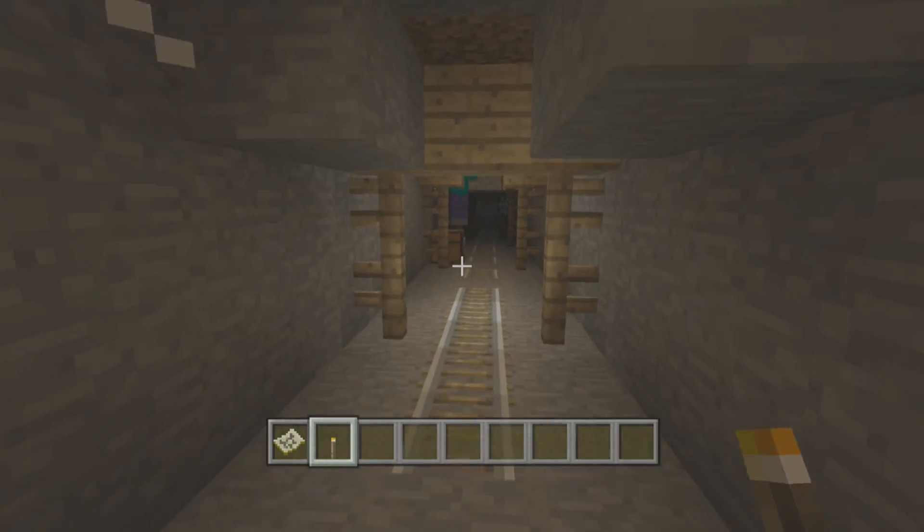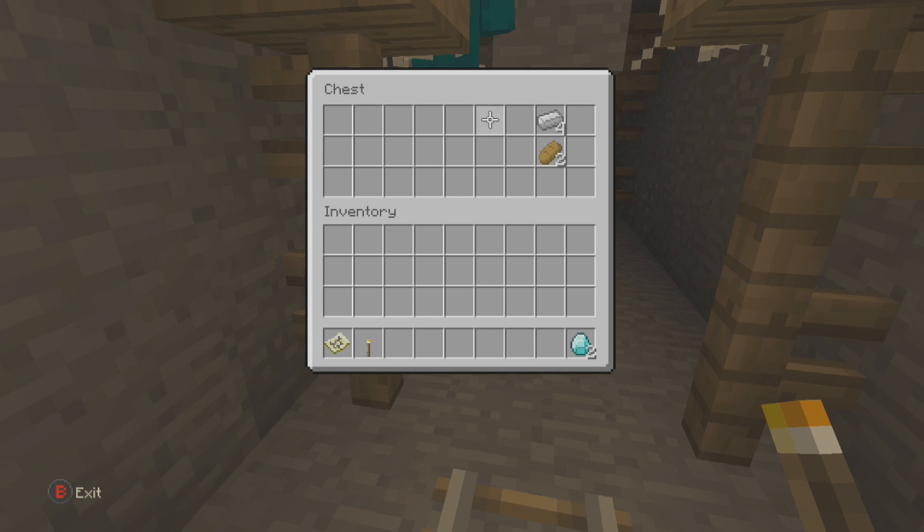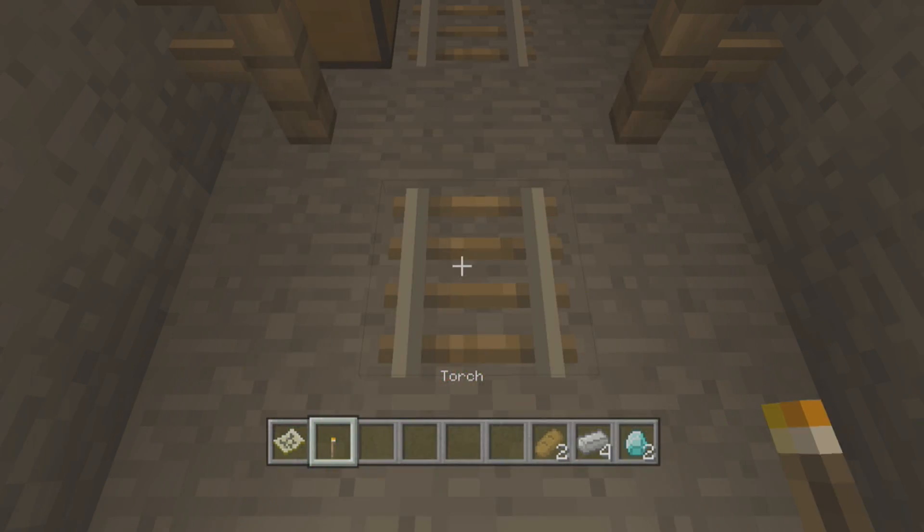I believe there's a chest down here — there sure is. Let's see what's inside this chest. We've got diamonds, 4 iron and 2 bread. The coordinates for that chest are X: 154, Y: 33, Z: 222.